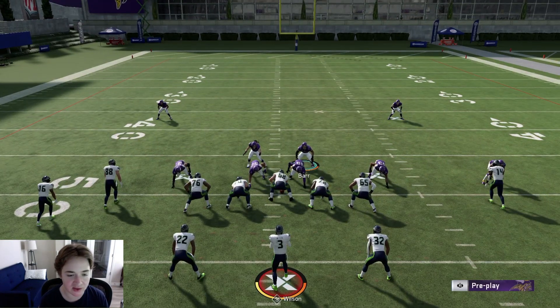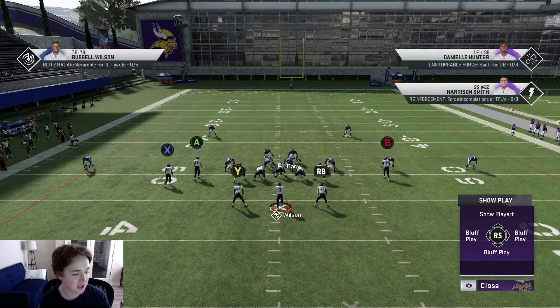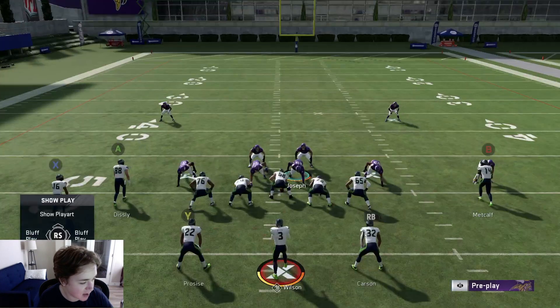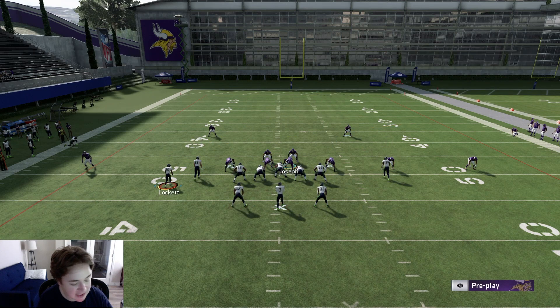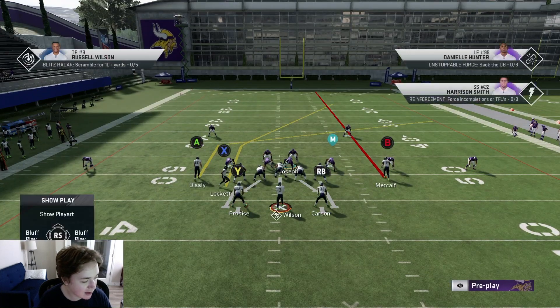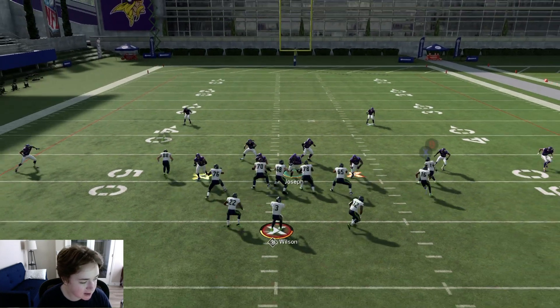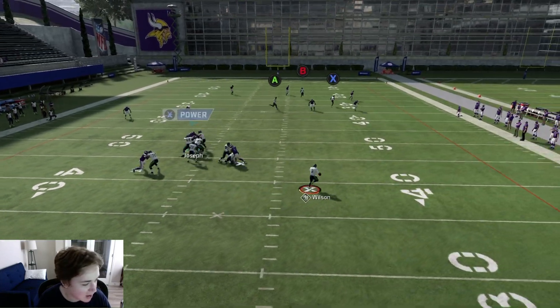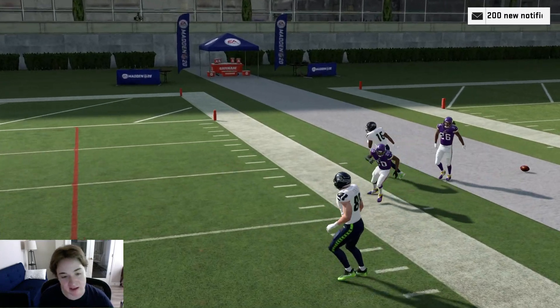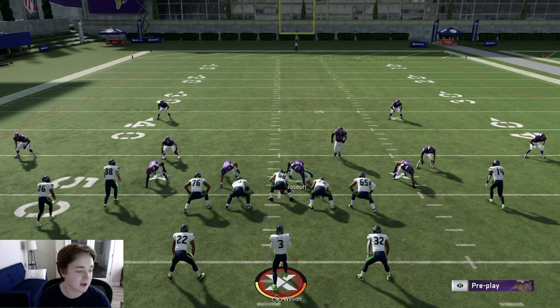It still does look like a cover two - the nickel blitz still looks like cover two - so they're going to think you're in cover two. Let's run the same exact play that just beat cover two and show you guys how it gets boxed. Obviously I would be usering the tight end, so pretend he's covered. Let's hike the ball - look at the sheds as well. I throw it and my outside third right there picks it off. That should be an easy pick or pass breakup right there.